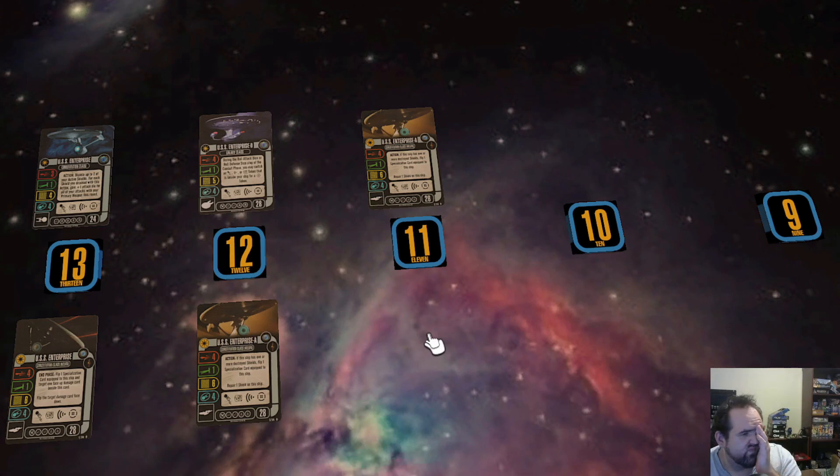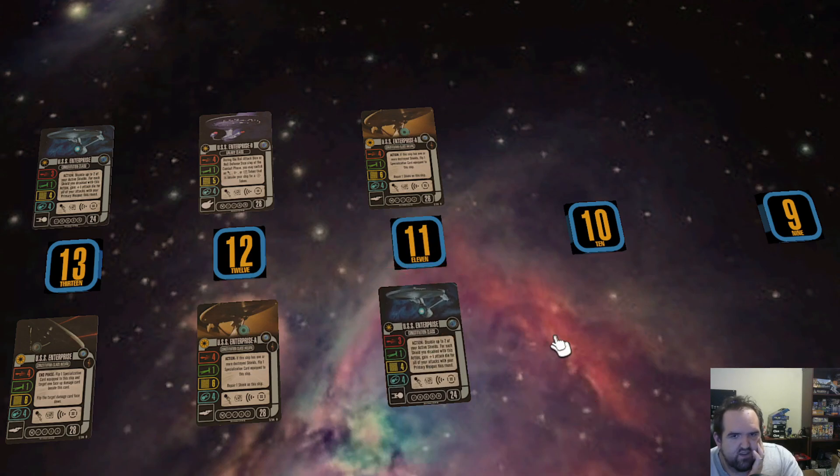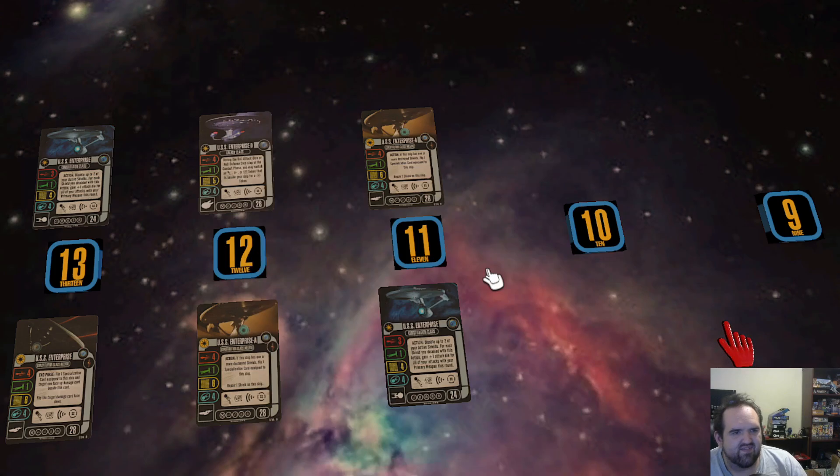I'll catch up with you here with the refit Enterprise. It should be a lot better than it is. If it were made now, it probably wouldn't be an action — maybe just a combat phase trigger or you'd get an aux token instead. It needs a tech slot. I understand making early ships less technologically advanced, but if you're a Federation ship, you need at least one tech slot. I understand the NX not having one, or even the original Enterprise, but this is a refit — it should have a tech slot.